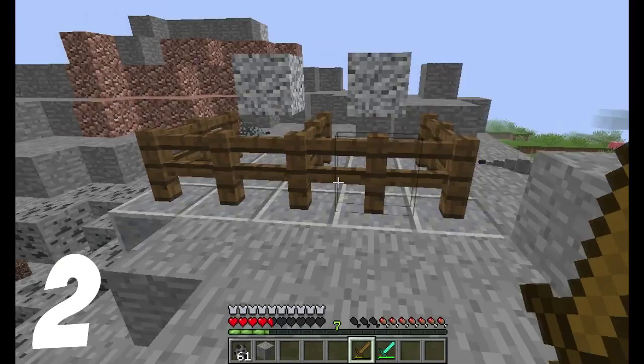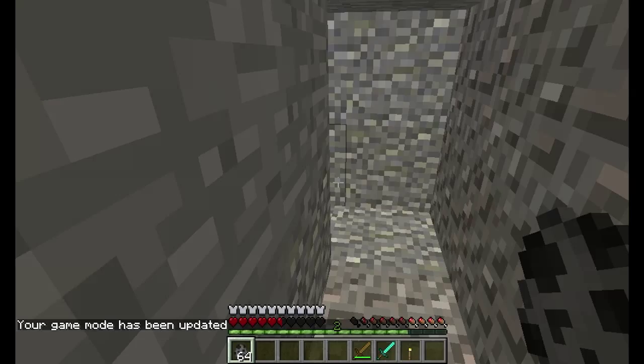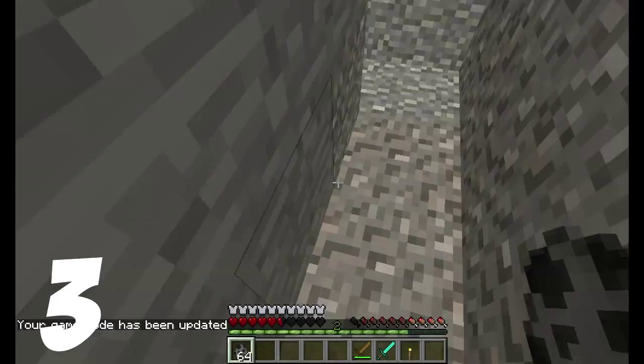Silverfish can see through walls. They can see you, track you, and find you. If you attack a silverfish while they are in a block nearby behind a hole, they will spawn from that and still find a way to find you.